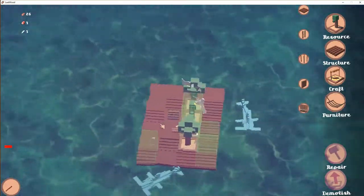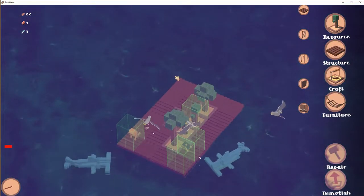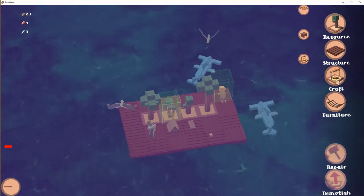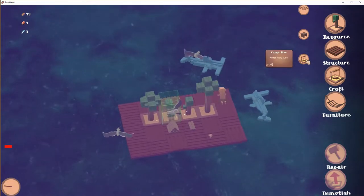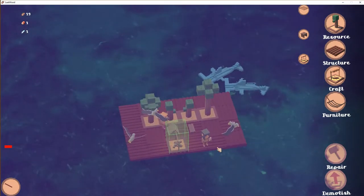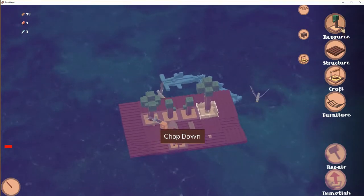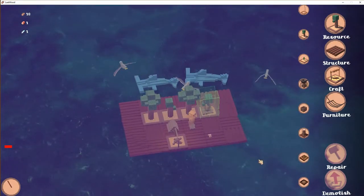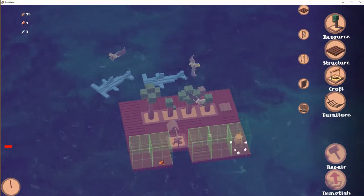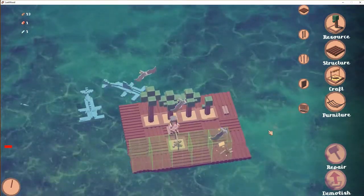Now we've got kind of the basics done — we've got the wood, we've got a small raft, and we've got some stockpile. Now we need food. We need a campfire, so we're going to build that one. We'll keep chopping down trees and rebuilding them as fast as possible, keep expanding our raft, and move on to the next level.